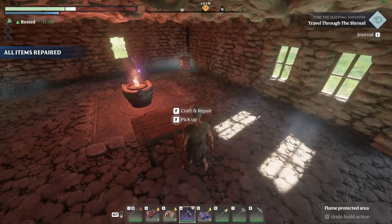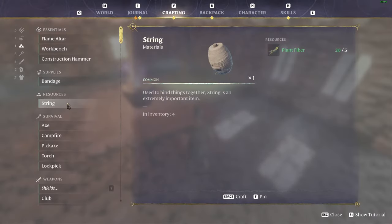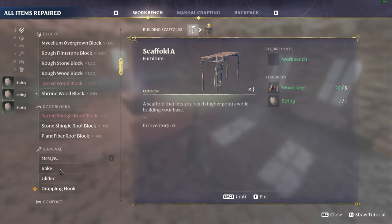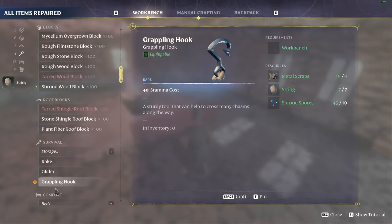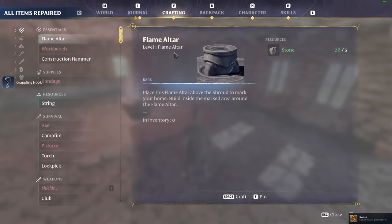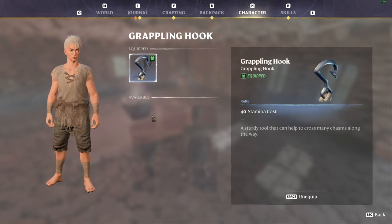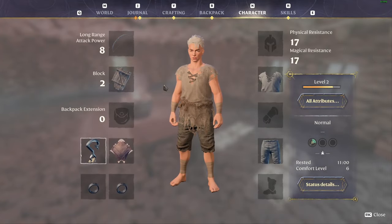Now that we've collected all the ingredients, we are going to go make some more string and then go and craft our new grappling hook. Without the grappling hook you will not be able to proceed to certain areas, so it is imperative that you get yourself one as soon as you can, because it will impede your progress.